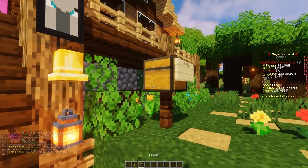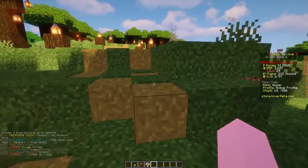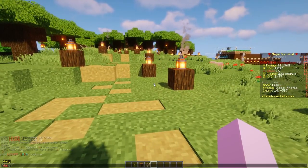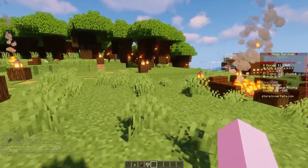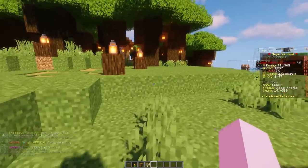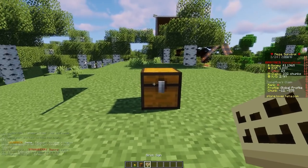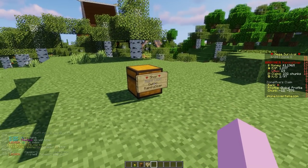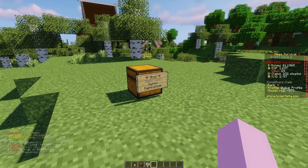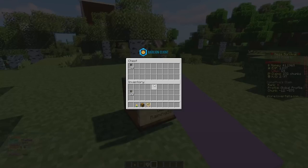This is going to be the first thing I'm going to tell you and probably the most important because this is how you make millions. For those of you that don't know, on this server you do slash daily every six hours and you get yourself a key. You can open this key or you can sell it for about $20,000, but this is what I want you all to do — this will make you millions. What you're going to want to do is make a chest shop. How you do that is bracket, shop, bracket. Make a chest shop and put keys in there.